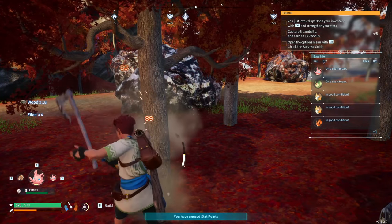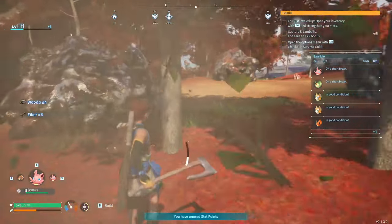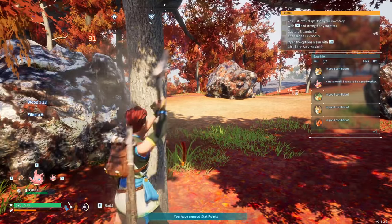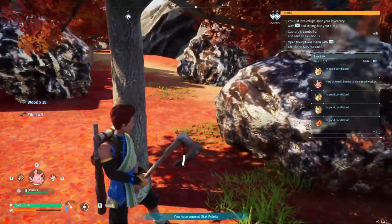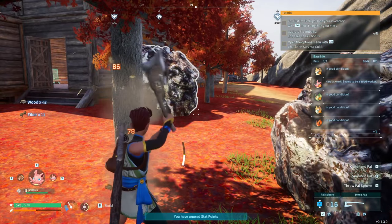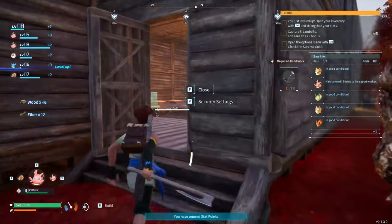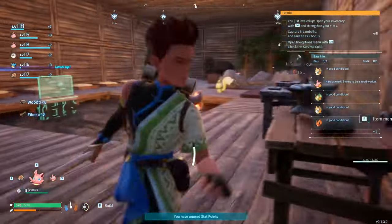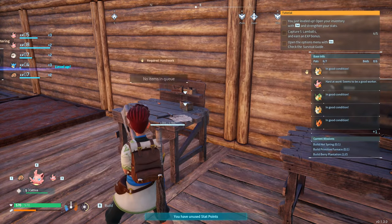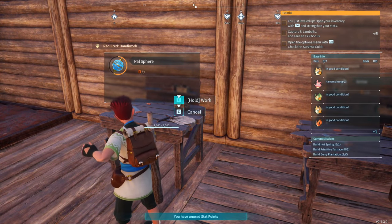As we're out, the wood production within the base will continue to tick over, so when we come back we'll have a supply of wood ready. The same will happen with stone. We can make another seven power spheres — we've already got 16 — giving us our initial boost for leveling up.